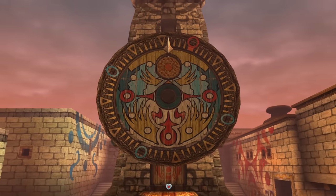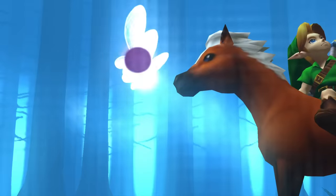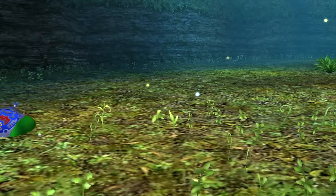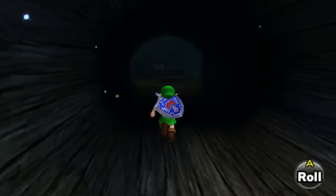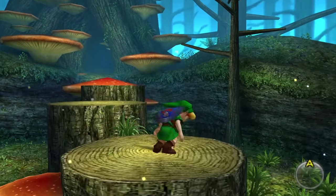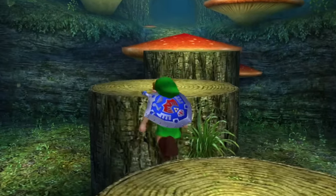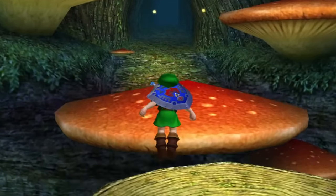Majora's Mask starts off with Link riding peacefully on Epona until he gets attacked and Epona gets stolen. Now we have to chase those thieves and find her back. And how do we do that? We go through this room and we have to jump. At least those illegal jumps look kind of cool — he's doing side flips, front flips. Still, that's a failure.